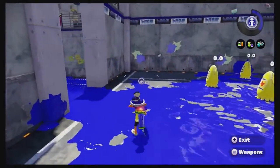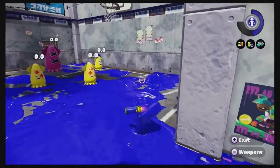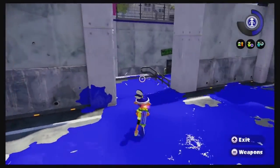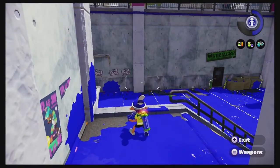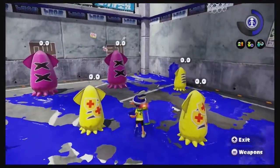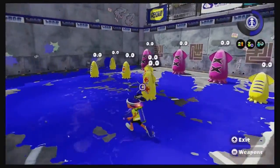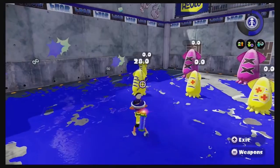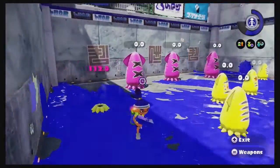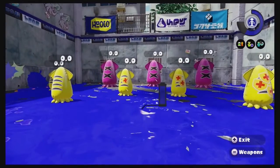One cool thing you can do is when you have teammates in a match, if you use the bubbler and then touch them while it's active, it also spreads over to them as well. For the four or so seconds that the bubbler remains active, if you touch all your teammates and they gather around you, your whole team can be under the protection of the bubbler while it lasts. So it's very good for making a push into enemy territory or as a safety button when you're about to get splatted. It's just one of many specials and we'll check out more.